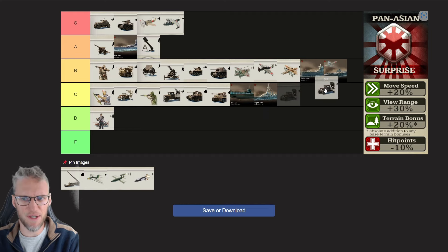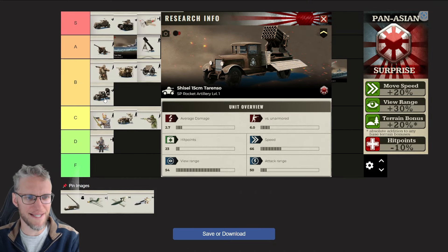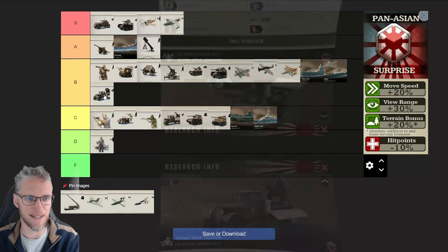SP Rocket Artillery I'm going to give a B ranking. They are very useful in the mid-game to counter unarmored targets, of which there are a lot in the game, and they are also decent versus light armored targets. They are fast, so they are perfect to stack with Armored Cars and Light Tanks — just set them free and annihilate the enemy with shoot-and-scoot tactics.